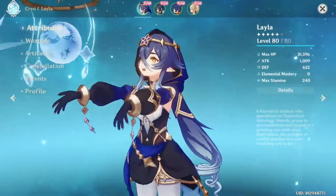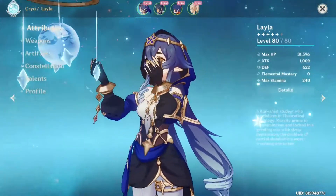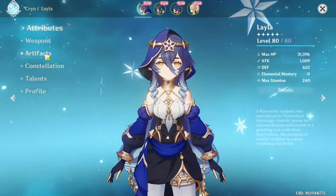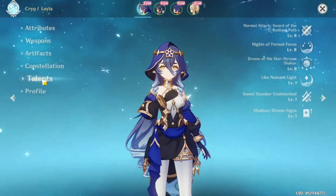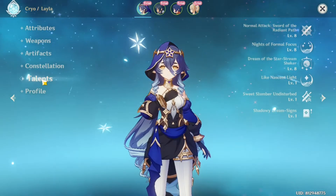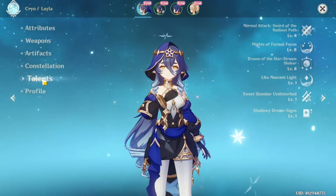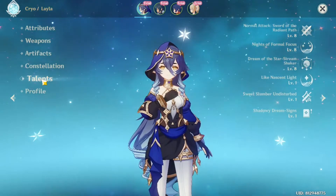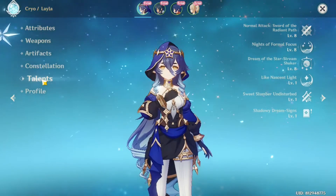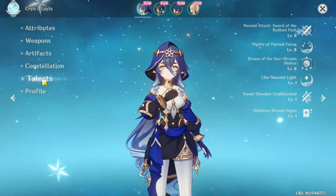Layla is a new cryo character, a four-star cryo character that is essentially just a tankier Diona without the healing. By her character design and lore she's pretty okay, pretty good, but I'm not really into the Sumeru characters so I guess this is just a skip for me. Her kit is basically Diona but without the healing, but also tankier — that's pretty much it.